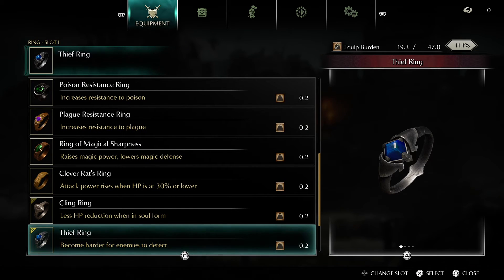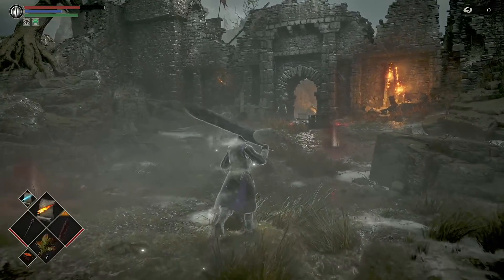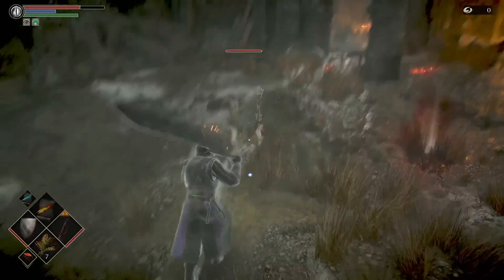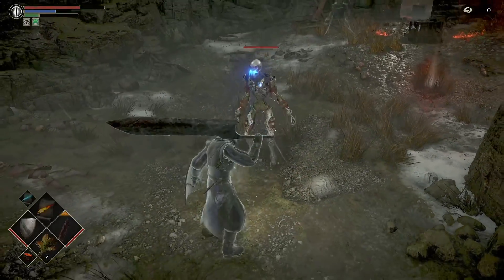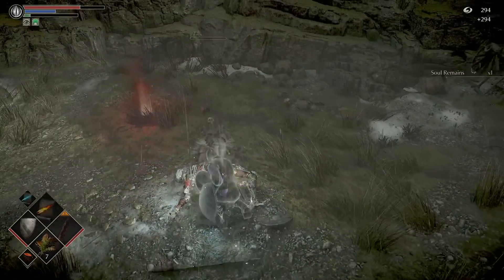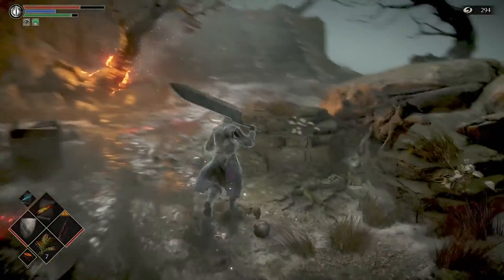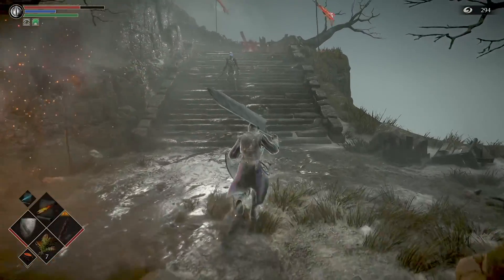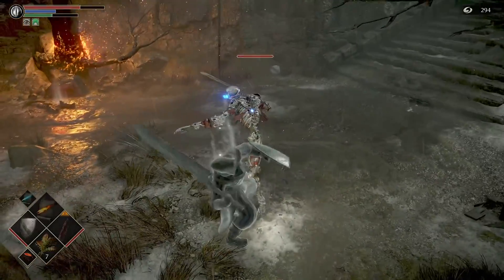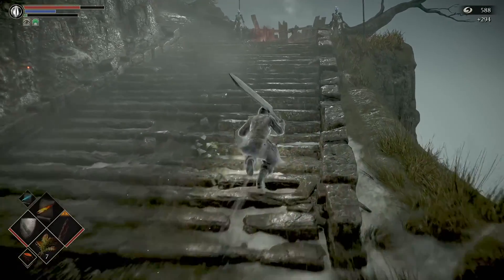Preferably you have the Thieves Ring on hand so that you're detected less easily by enemies. Also make sure you have your shield on, because these guys are very aggressive as you guys can see. So yeah, if you're coming here especially when you're low level, do not charge at them — they'll come at you. Be patient, use your shield. They're pretty tough, especially if you're low level. So we're going to go over here and make our way through.